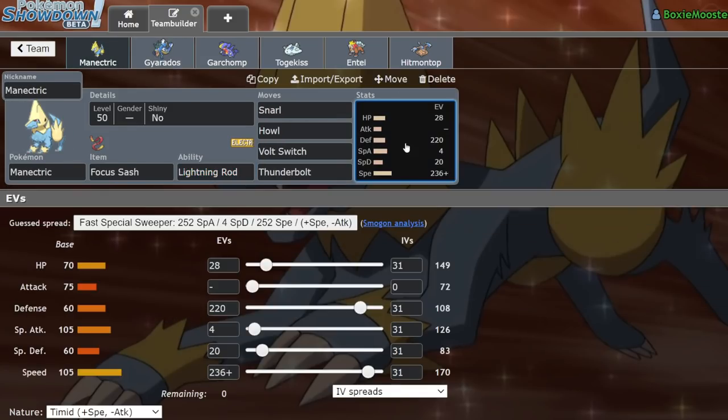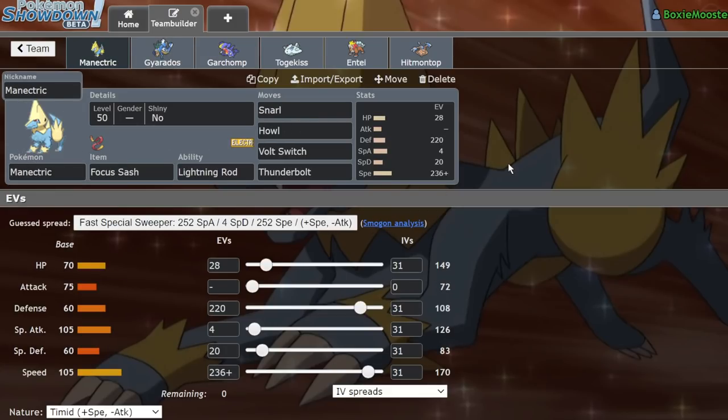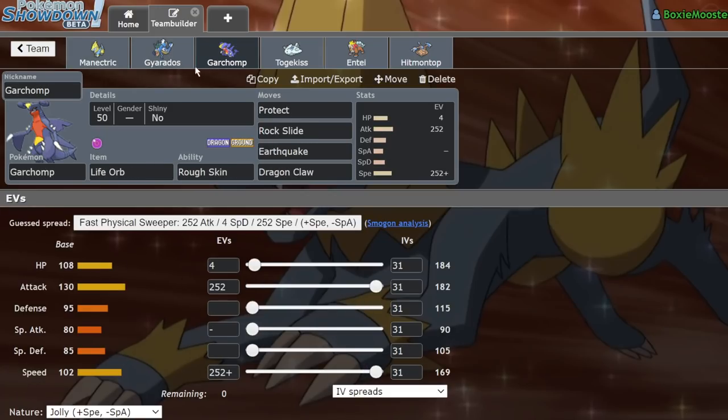This Manectric is able to take a minus-one Earthquake from opposing Life Orb Garchomp as long as we intimidate it. By leading Gyarados and Manectric, we're safe against opposing Raikou entirely since they don't run anything to hit Manectric, and Gyarados is completely walled by Lightning Rod. Against Garchomp, we can go for Howl into Ice Fang for an automatic one-hit KO, and we're guaranteed to live the Earthquake. Special Defense is dumped in, and we're calced to outspeed Garchomp — we hit 170 while Garchomp hits 169.